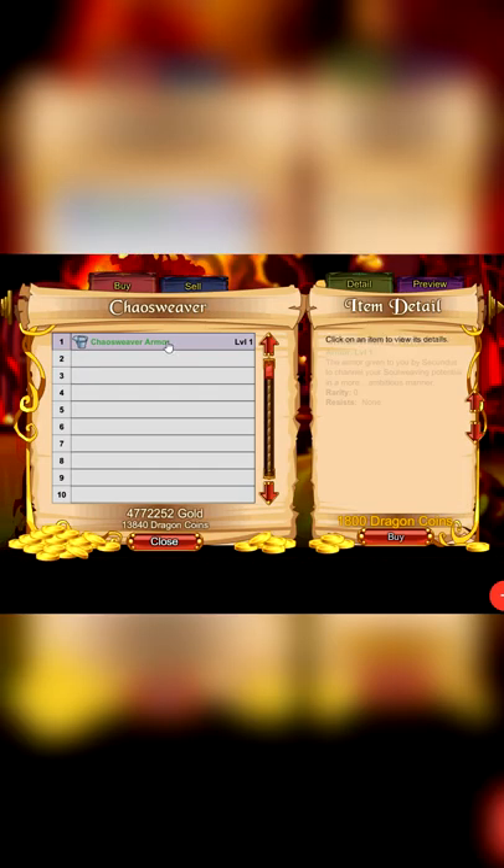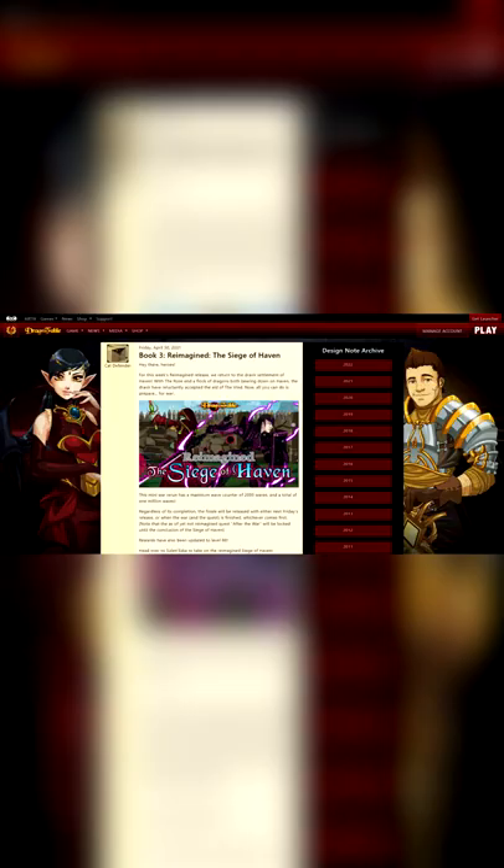Select Chaos Weaver garments and here you'll be able to buy the class for 1800 DCs. Also take note that as of the May 7, 2021 update, only characters above level 50 will be able to buy the class.